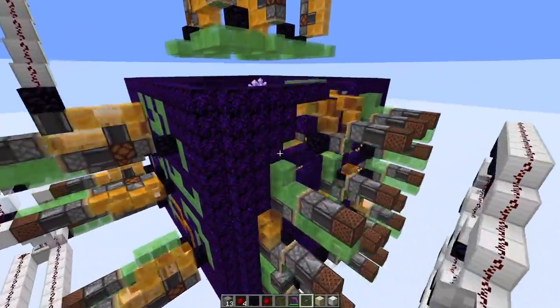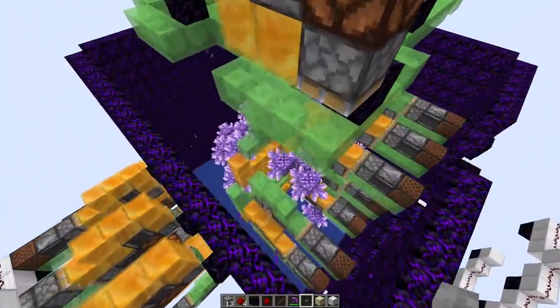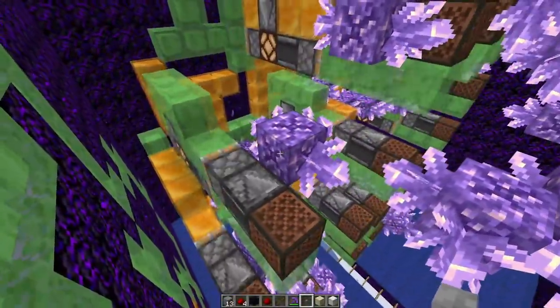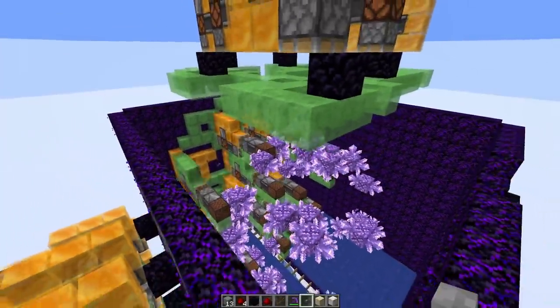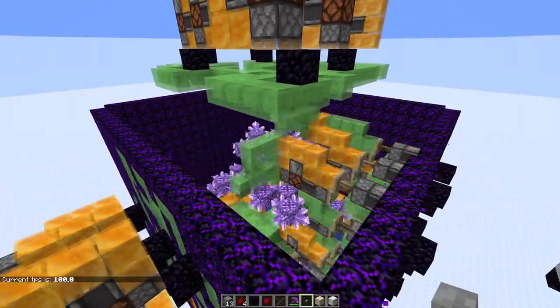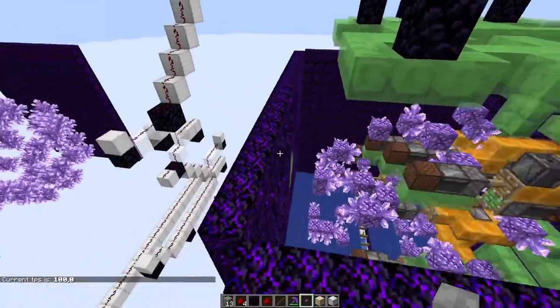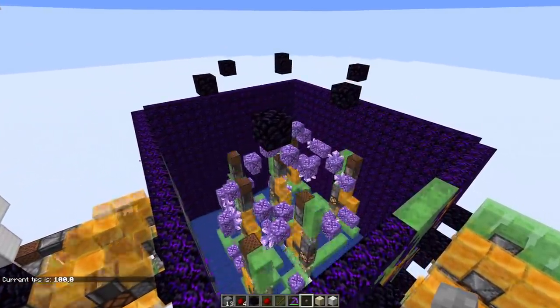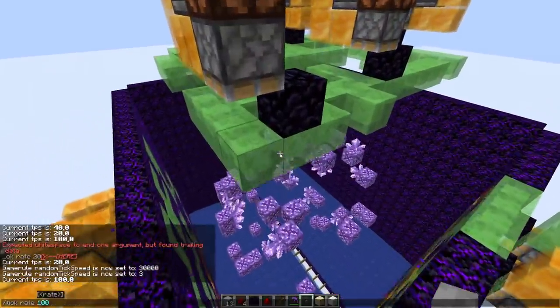So it uses three flying machines that would break the amethyst clusters without breaking the budding amethyst of course. We're sending flying machines from three sides — I'll just speed this up a little bit — so once the second one is back in the station, the third one will be launched, and this way we can cover almost all the amethyst clusters.